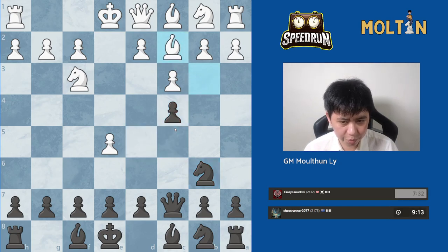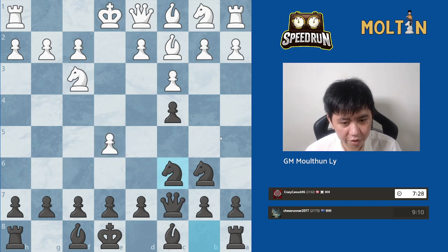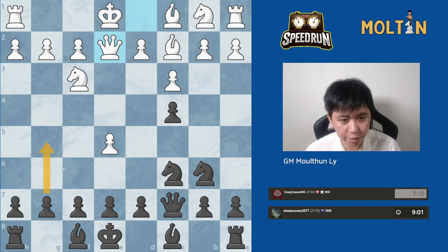He doesn't go for it, so we'll go for pawn to c4 and then Knight to c6, attacking the e5 pawn. Now we do have to watch out for Knight a3 — he might go Queen e2 and then Knight a3 is coming. I wonder if you can play pawn to g5 in this position.